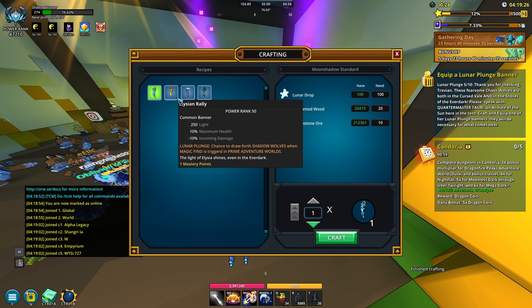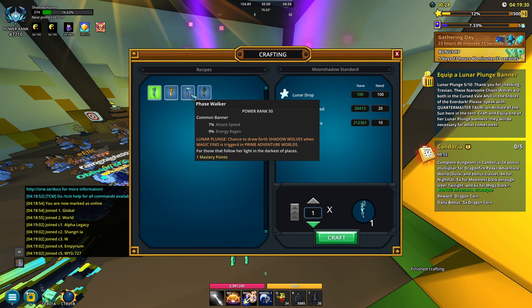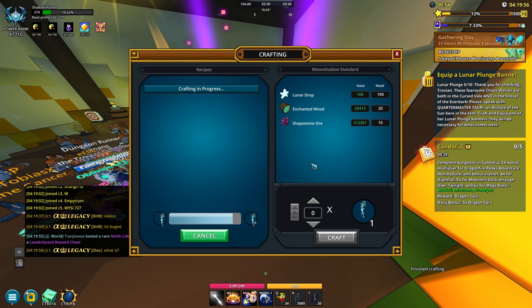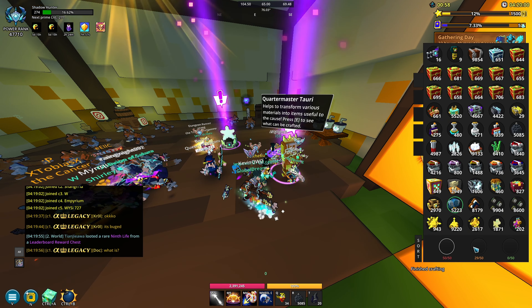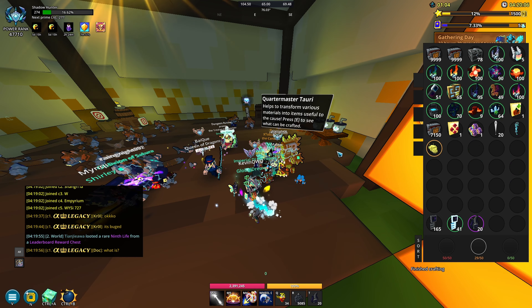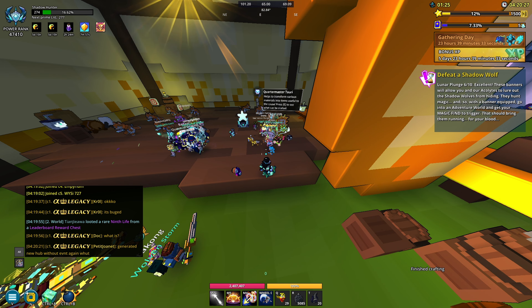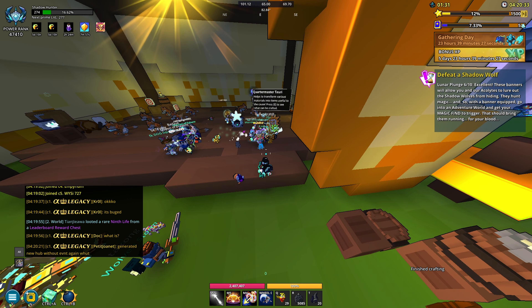Once you have 100, craft one of the banners. They all do pretty much the same thing, so I'm just going to go with the first one — 250 light, that works. Craft it, go into your equipment, put it on, and there we go, it's equipped. I'll keep the banner on for the rest of the event. Now we just have to go into an adventure world and get our magic find to trigger, which should spawn a shadow wolf.